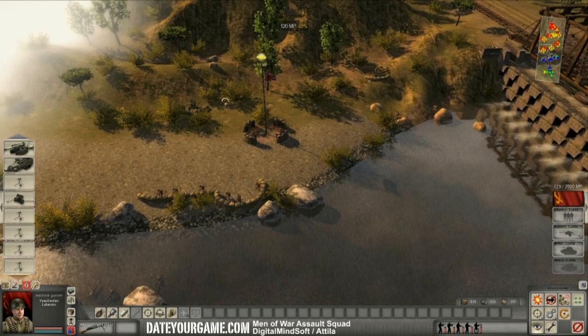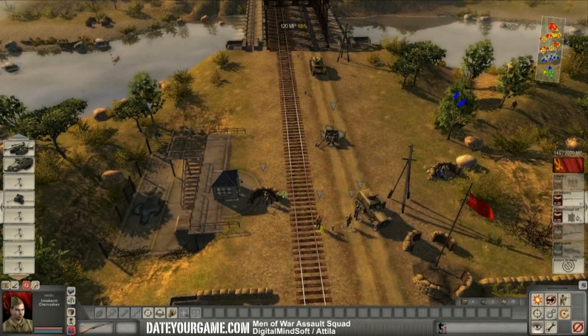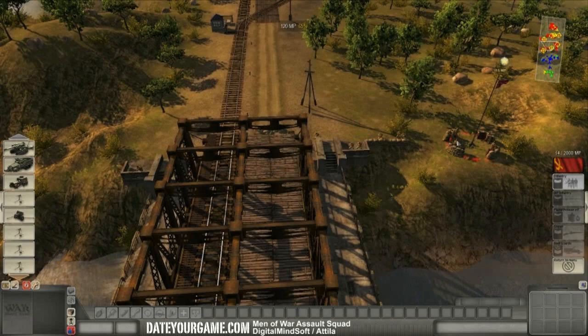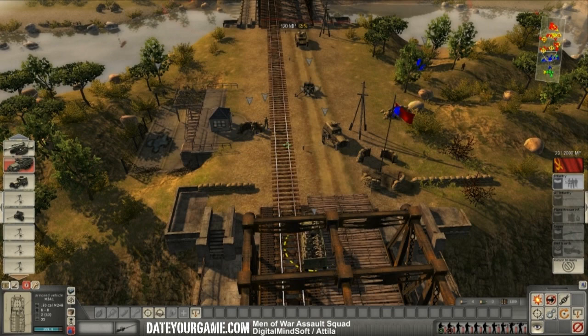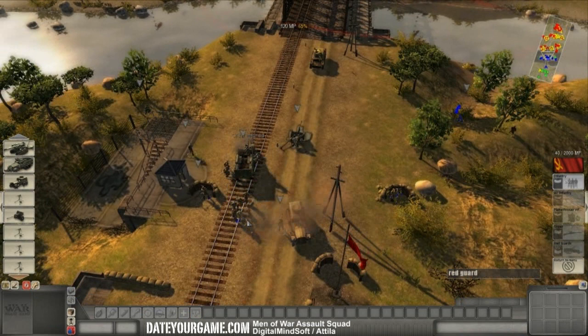So what I'll probably do is try to cross in the center, because the cannons won't have a good angle there. I'll bring some infantry. Crossing in the center might be dangerous because I will be under fire from well-entrenched enemy positions. But fortunately I will have a half-track. Crew members have been killed, so let's go with the red guards. The reinforcements have arrived.